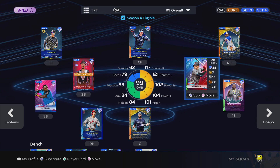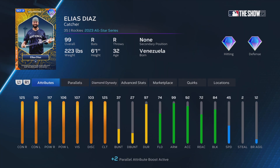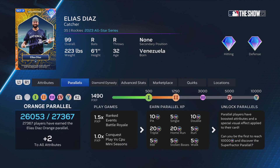Welcome back to another video. In this video we're gonna show off my god squad. Let's start off with my catcher, Elias Diaz. This is a set three card, and since set five is coming out I have a lot of set three cards, which is kind of bad right now.